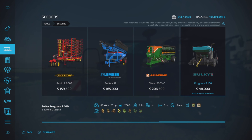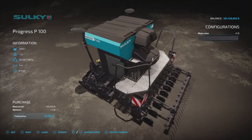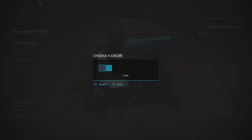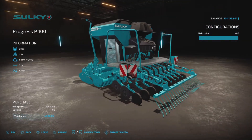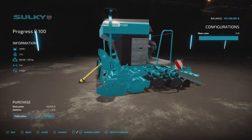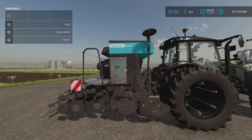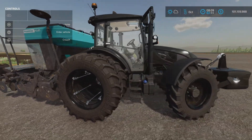We don't have any configuration options — it is as it is — except for a blue color option, which is kind of neat, actually looks pretty good, and no extra charge for that. So straight up $48,000, which is nice.